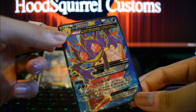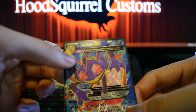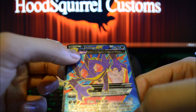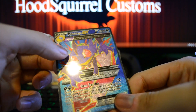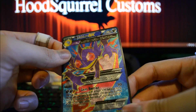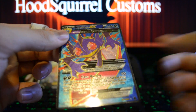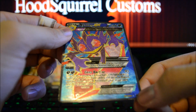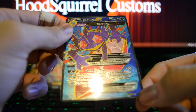This card just looks amazing. His ancient trait — Magic Bounce — reads: any special condition applied to this Pokemon by your opponent is also applied to your opponent's active Pokemon. So basically, not only if you get a status condition from one of your opponent's Pokemon's attacks, but also if your opponent uses a Hypnotoxic Laser or something like that, your opponent's active Pokemon also gets the same special condition. He has an attack — Gem Barrier — takes two Dark Energies, does 90 damage. During your opponent's turn, if Mega Sableye EX is damaged by an attack exceeding 100 damage before applying weakness and resistance, that attack now does 10 damage instead.